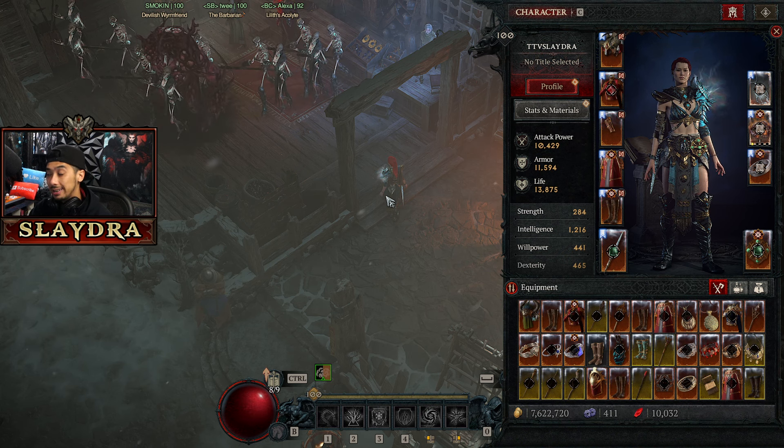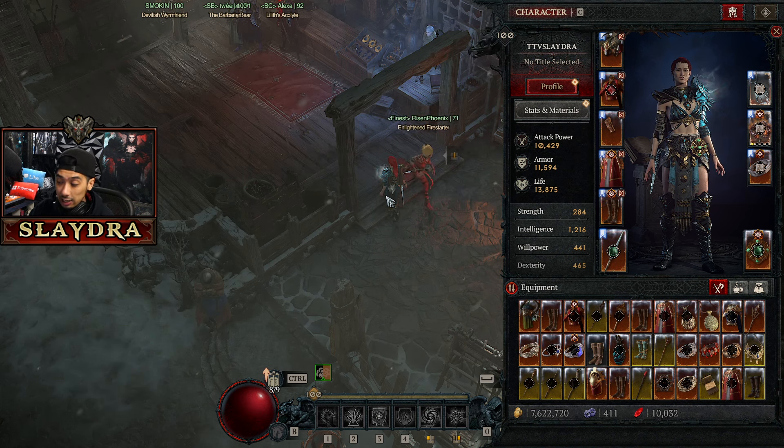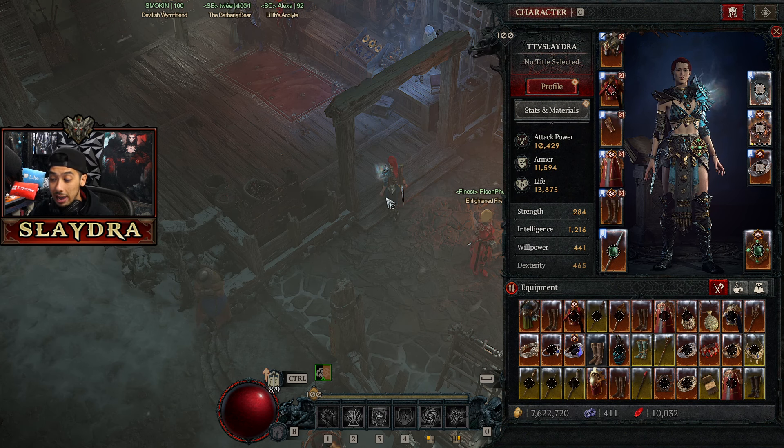Trading is by far the best and we'll get into that in a second. But first off, instead of salvaging all of your items, you could consider actually just selling them. Let's check out how much gold I have right now — we have 7.6 million, and I'm going to go ahead and sell my stuff.